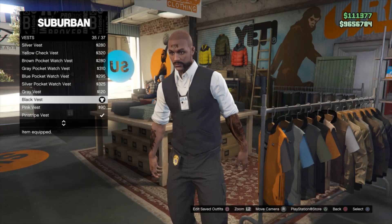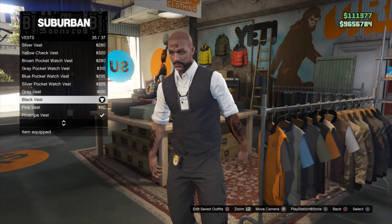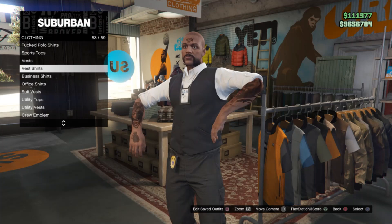The first thing you're going to want to do is go ahead and go to vest and make sure you put on a black vest. After you put on a black vest, you want to go ahead and go down to suit vests. Once you get the vest shirt, you want to go ahead and put on a white band vest shirt.